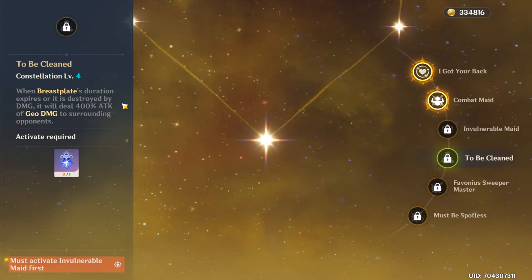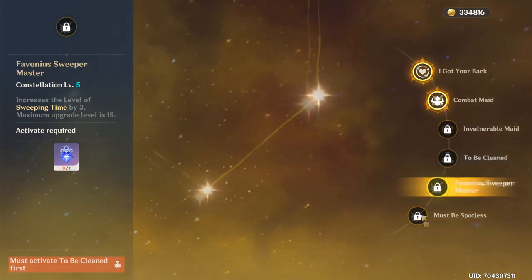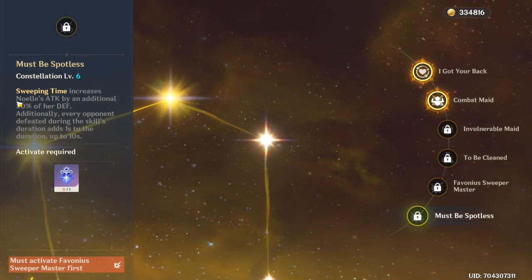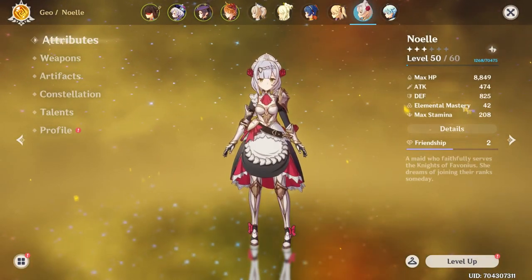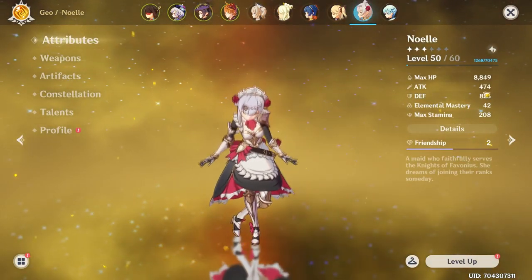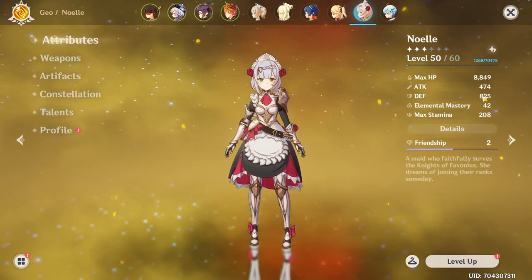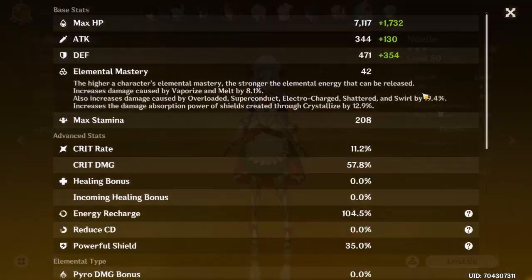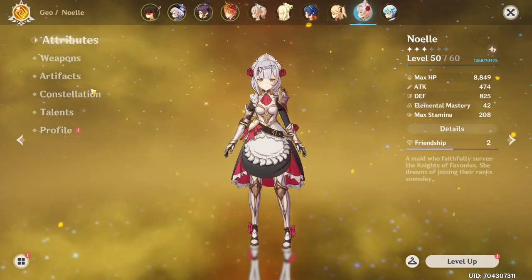Noelle isn't a big DPS unit, but if you're going for constellation 4 you might as well go for constellation 6, because at C6 her attack gets increased by her defense by a good 50%. Even at level 50 she has 825 defense, which translates to roughly an extra 400 attack — assuming the calculation uses her full defense value.